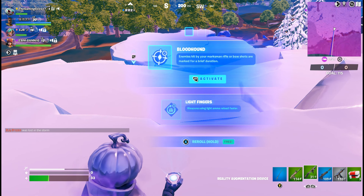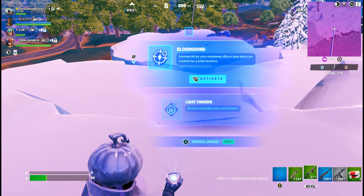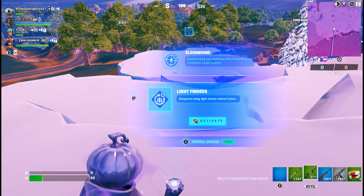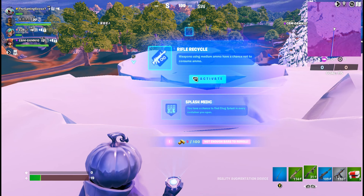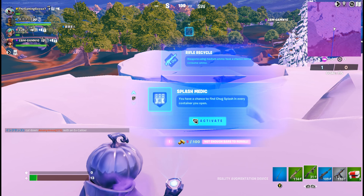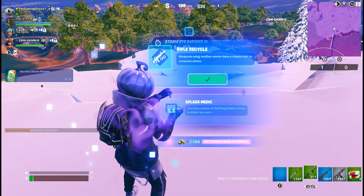Okay, so there's a reality augment: Bloodhound — enemies hit by your marksman rifle or bow shot are marked for a brief duration. Or Light Fingers — weapons using light ammo reload faster. Can I re-roll? What does re-roll do? Weapons using medium ammo have a chance to not consume ammo, or I have a chance to find Chug Splash in every container. I'll use Rifle Recycle.